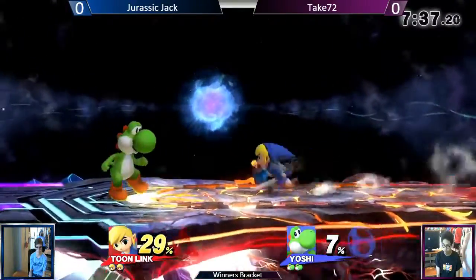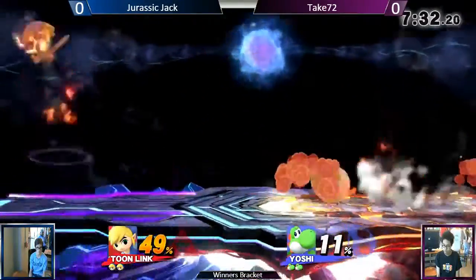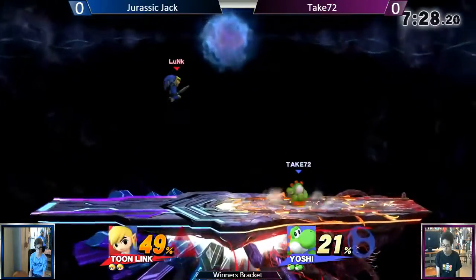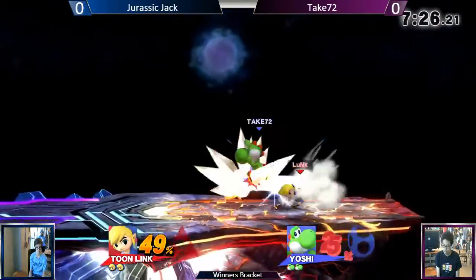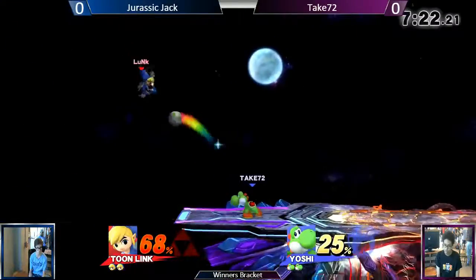Toon Link and Link in general — just bombs everywhere. You'll be seeing bombs, you'll be seeing the zoning of the boomerang in general — a very great tool to keep their opponent out. Because Toon Link has a sword, but he's really an item character. Truly.